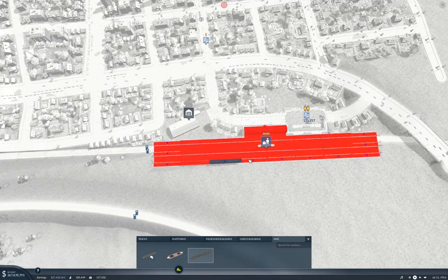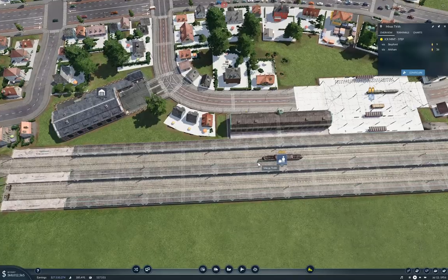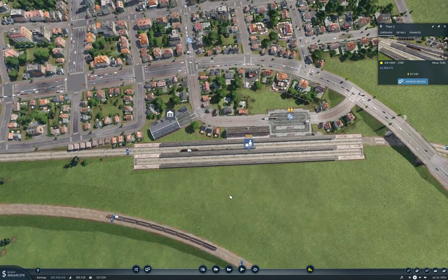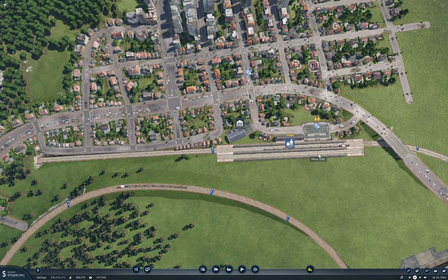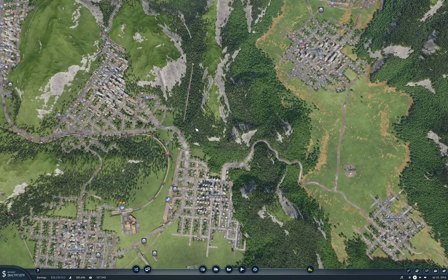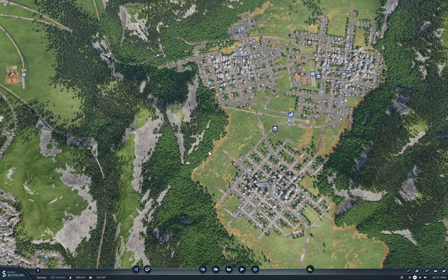I'm going to stick one of those there, one there, and one there for symmetry. Then we'll stick a station roof on. Now if we do this — now it's happy. What if we do this again? Now it's happier. So what I'm going to do is move these two tracks over to these platforms, and then I'm going to run a line out through the mountain here. I ran the game forward a bit to clear the loan — it's $370 million in the bank, so we don't have any issues building something now.